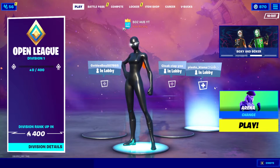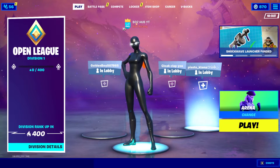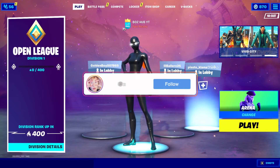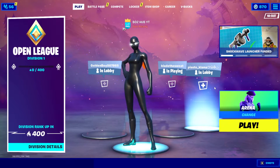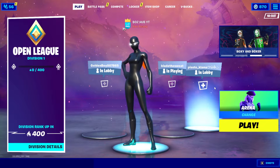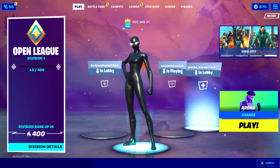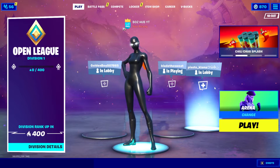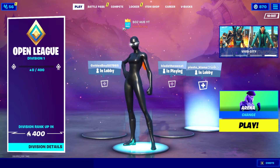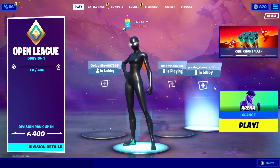Fortnite has been trying to work on a patch for the superhero skins so that people can use them within arena and competitive playlists again. It looks like we'll finally be receiving that patch soon. Today is Tuesday, October 5th, 2021, and the superhero skins actually returned last night. Today is an update day, which means there's a chance this update includes a fix — but I don't see that happening today.